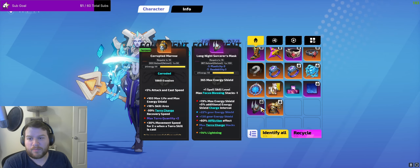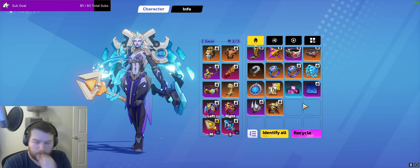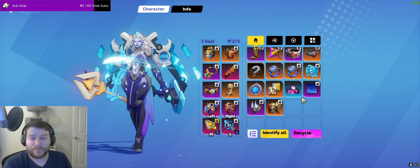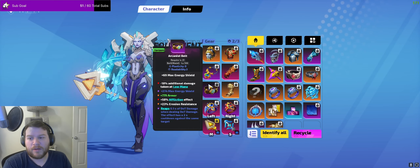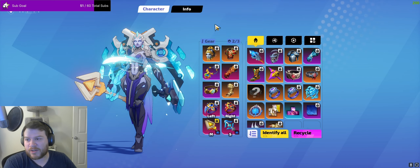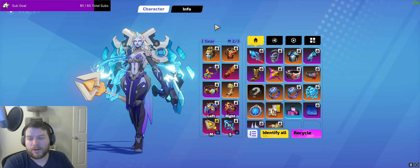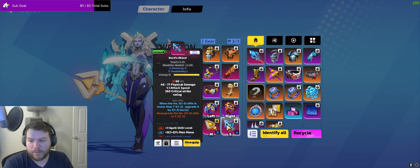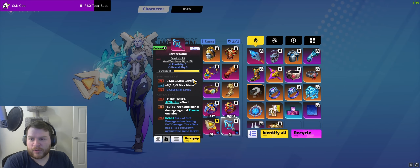I originally came in here with Imperial Might, ended up with a crafted helmet and all these things. Last league we were hitting damage cap with around 2500 FE maybe. This league you're going to need significantly more — I'm pretty sure the wands I'm using alone are already more than 2500 FE.